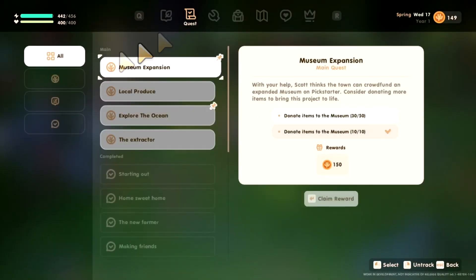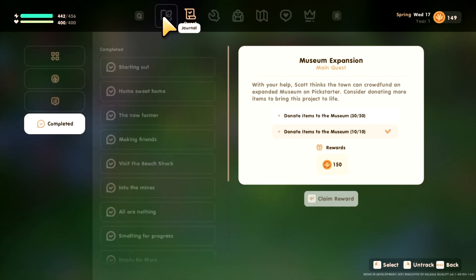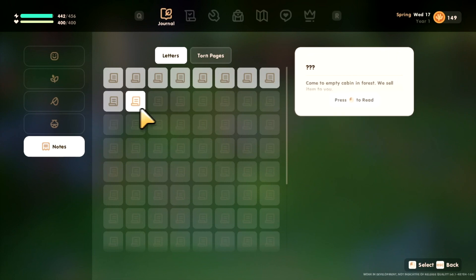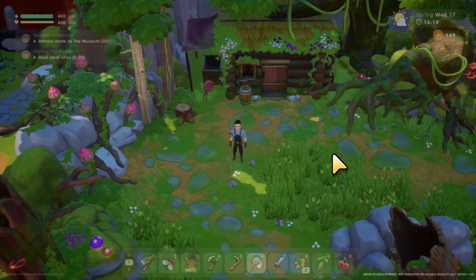So if you got this letter, it's in your journal under quests or notes. It says: come to the empty cabin in the forest, we'll sell items to you.